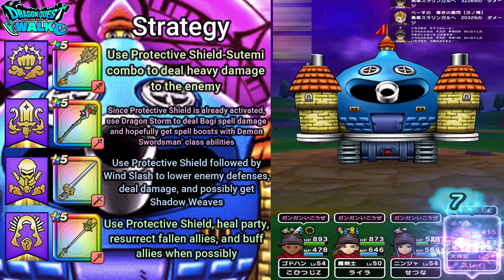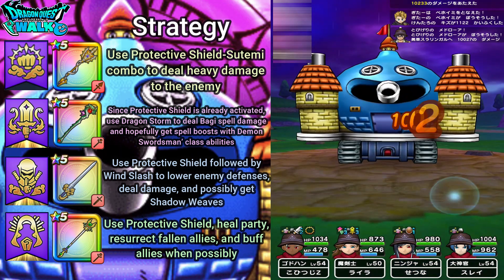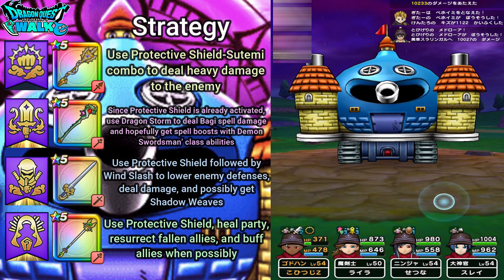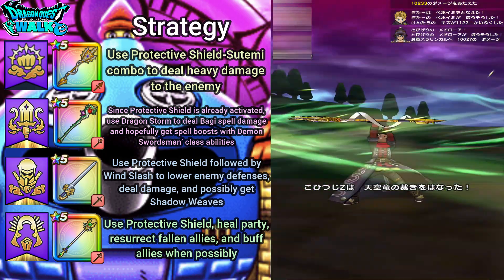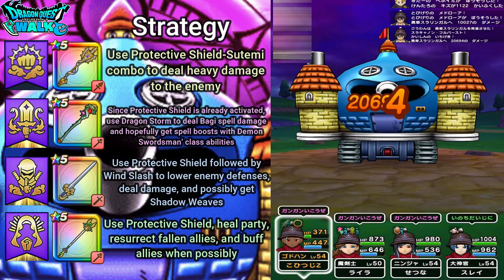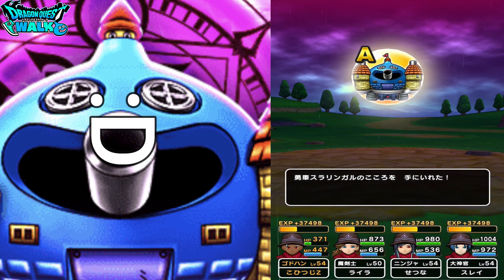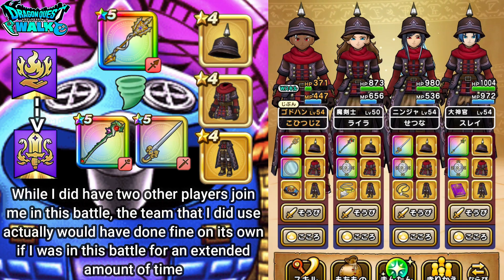I'll go ahead and attack — got another share, nice heal there. Got a defense boost on my ninja. Can't do much there. Wow, that missed. The tank could possibly go down — and yeah, down. I got an ace hole. Nice. So that battle went actually pretty good, mainly because I had two other players actually join in on the battle, but that was okay in the end.